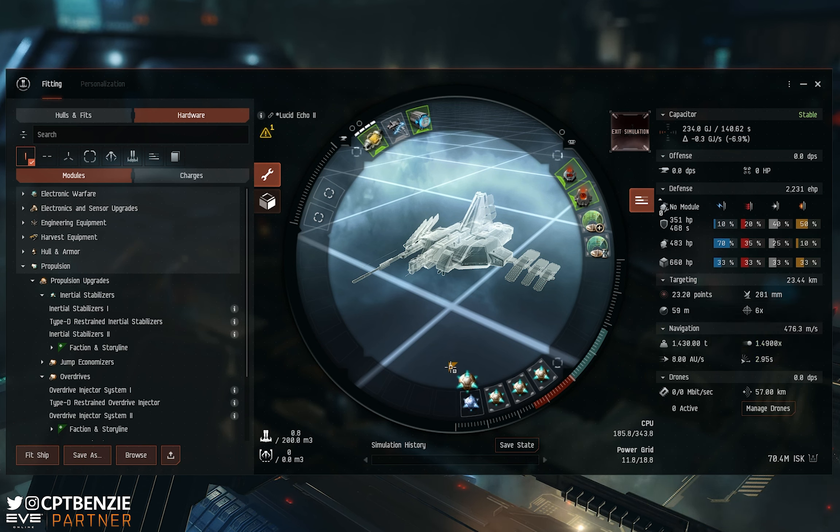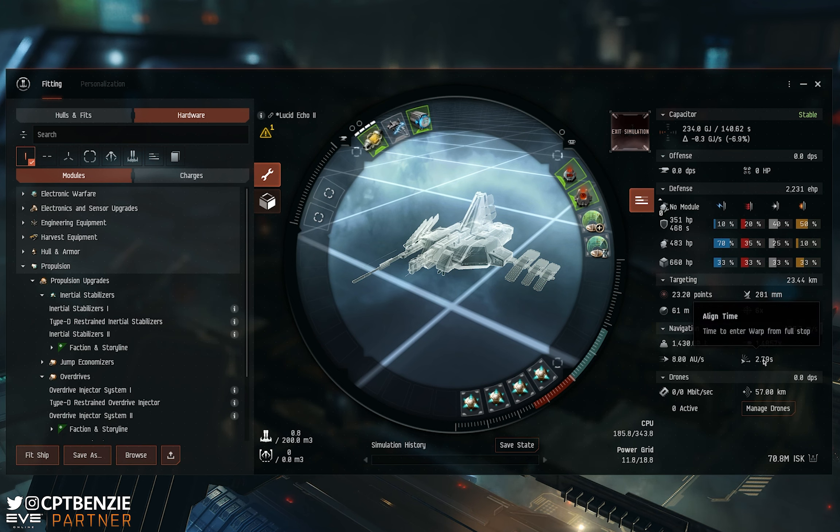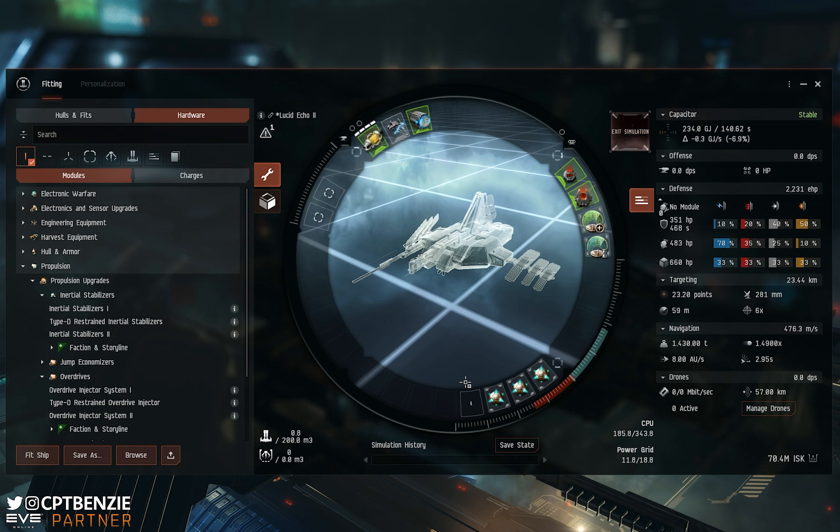Can I get it lower? With four inertial stabilizers at 2.79 — that is lower than the 2.95, right? No, it's functionally the same. If you're sitting at zero, 2.79 is a three second align time, and 2.95 is a three second align time. Therefore this one doesn't actually matter as much.